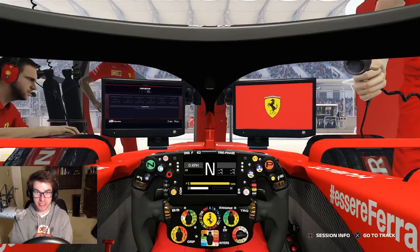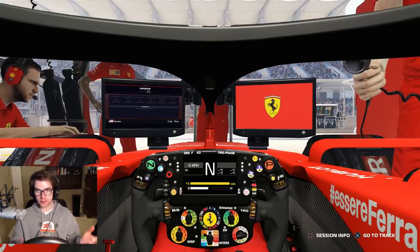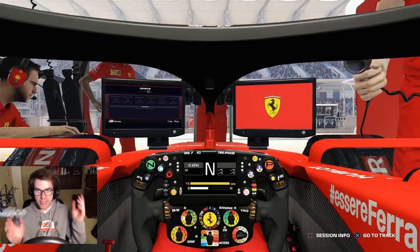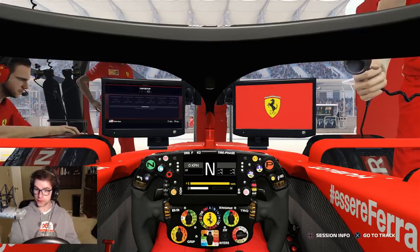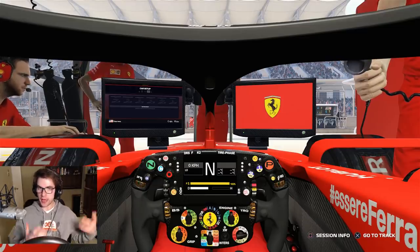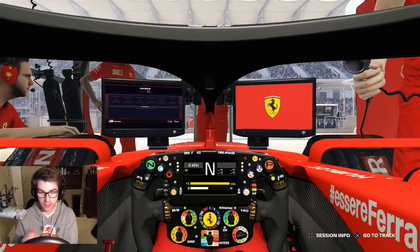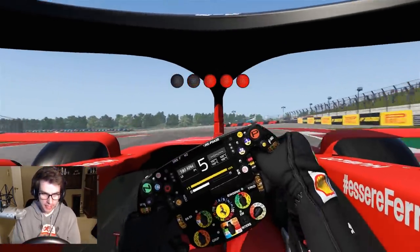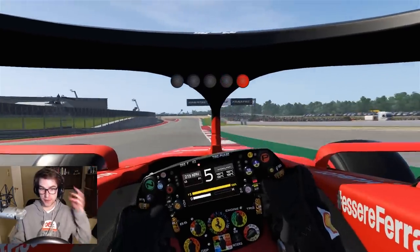Hey guys, this is Lemingrash. I am a complete noob when it comes to sim racing. I wanted to do something different and try playing a track I have no experience with. This is the Circuit of the Americas in F1 2019, and I wanted to see how fast I could get on a track I have no experience with over the course of an hour. So we're in the Ferrari — I chose the Ferrari because I like the colors.